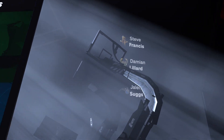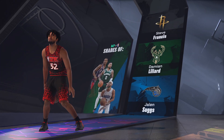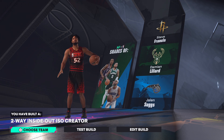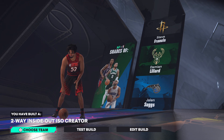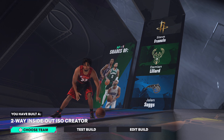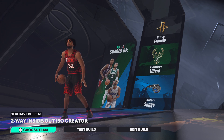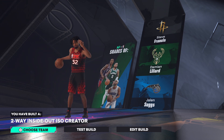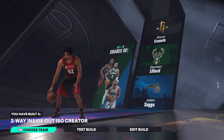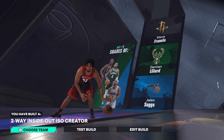You get shades of Steve Francis, Damian Lillard, and Jalen Suggs — definitely makes sense, especially at the point guard. You got a two-way inside-out iso creator. This is really one of the best versions of this build. There aren't too many builds with hall of fame posterizer. Hit that like button for me.